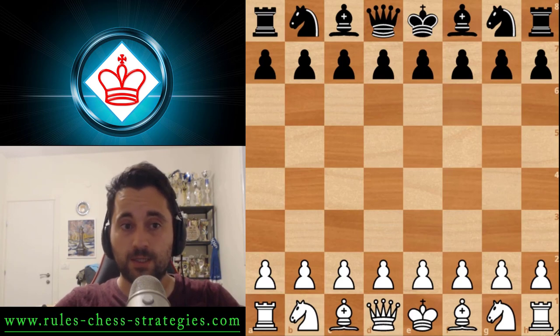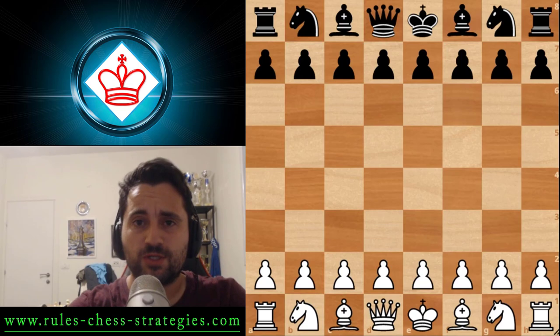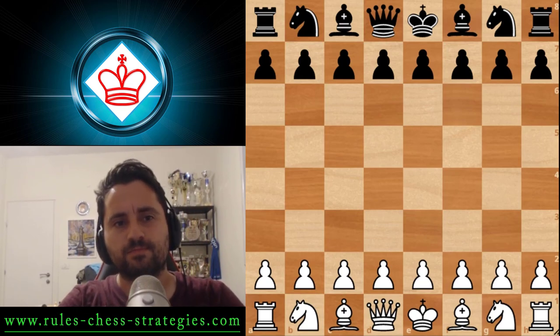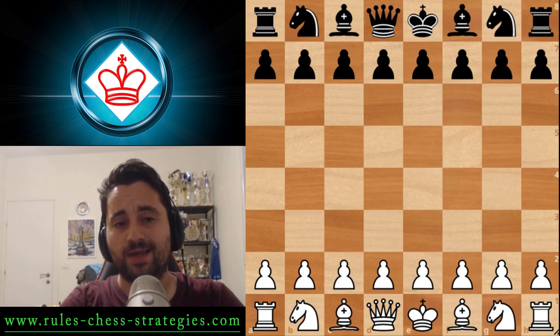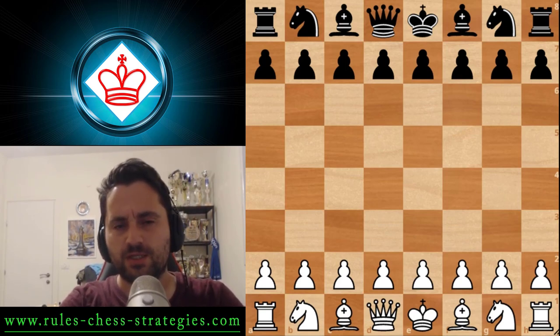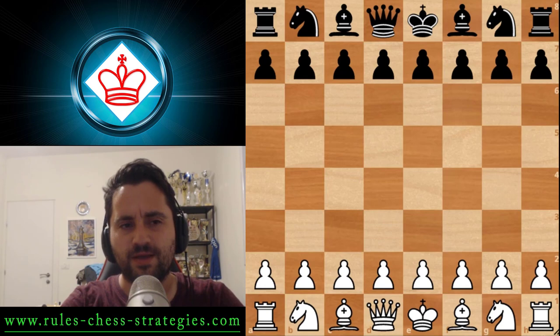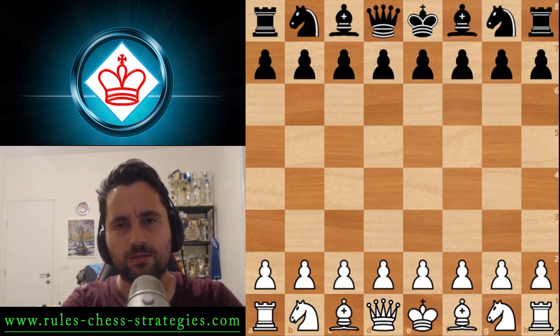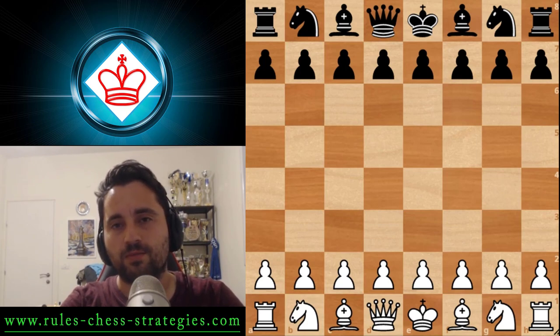Hey guys, welcome back to another video. This is International Master Givon here, and today we're going to talk about some very aggressive opening ideas. It's a variation inside the two-knight opening which doesn't have an official name, so I've decided to call it the improved fried liver, or at least an attempt to get an improved fried liver.